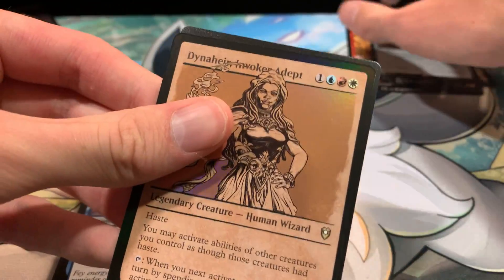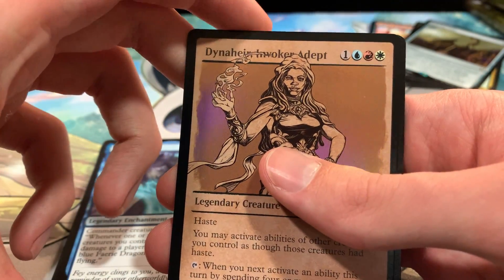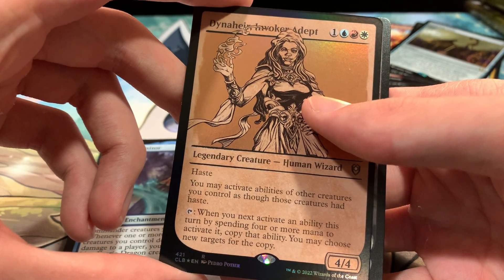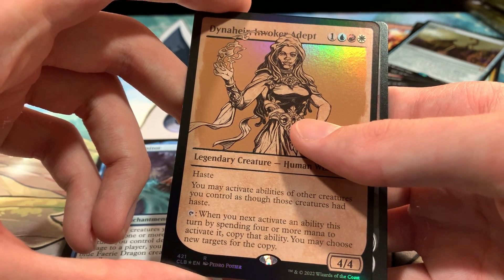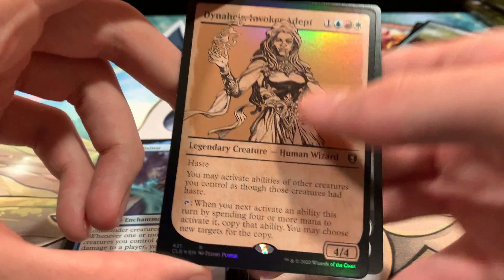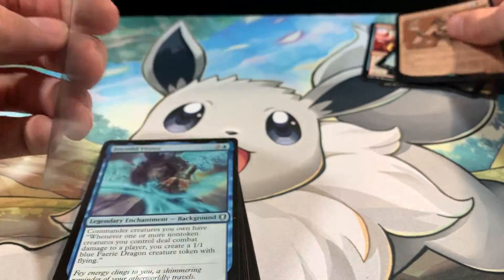And we have a really pretty showcase foil Dynahare, Invoker Adept. She's got haste, and we can activate abilities of other creatures you control as though they had haste. We can tap her so that the next time we activate an ability that costs four or more mana, you get to copy it and choose new targets for that copy. Really pretty card there. Then we have just a knight token.